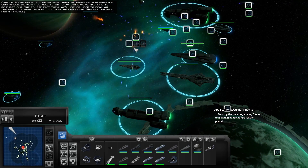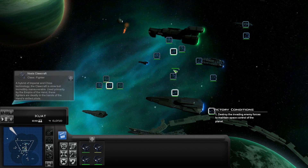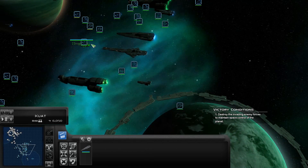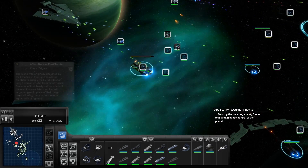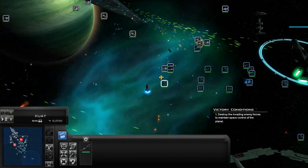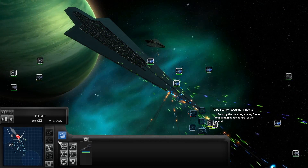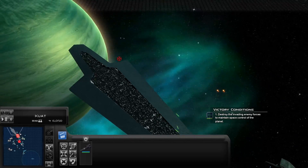We got one. Well, there's that. Let's see how many of these we have — six. We have six bombers. Well, let's do what we can. We gotta focus on the Executor. I'm just going to select everything and get the Executor.